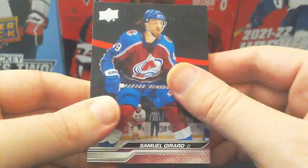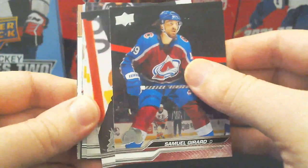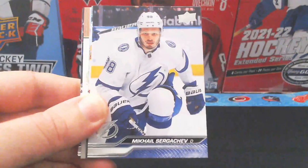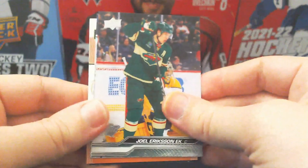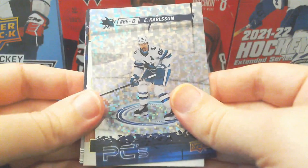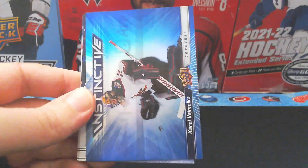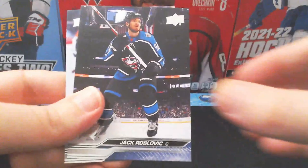Moving on to pack two. We start off with a PC sparkle variation with Eric Carlson, still listed with the San Jose Sharks. We get a superstar honorable card variation with Elliot Desnoyers — looks like a rookie superstar honorable card. Then we get an Instinctive with Karol Vejmelka out of the Coyotes, and the rest is base.